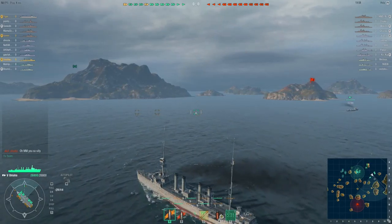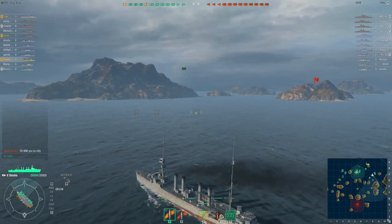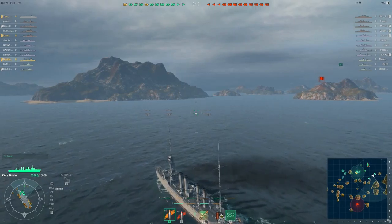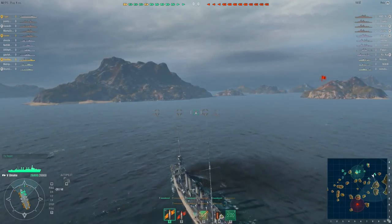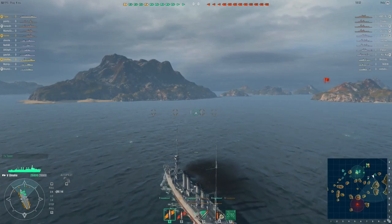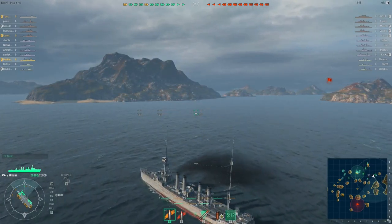The Omaha is pretty different to its predecessors. The one before — the Phoenix — is similar, but before that it's the St. Louis and the Chester, both armed with guns everywhere and pretty slow. Then you're getting ships doing much over 30 knots, and torpedoes.